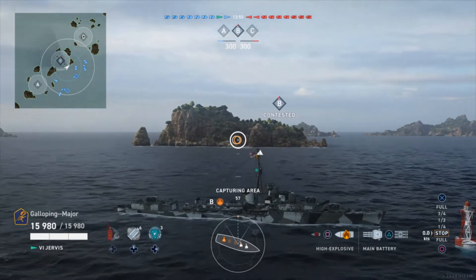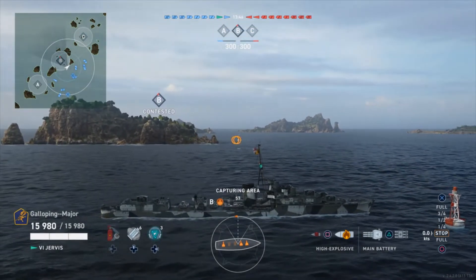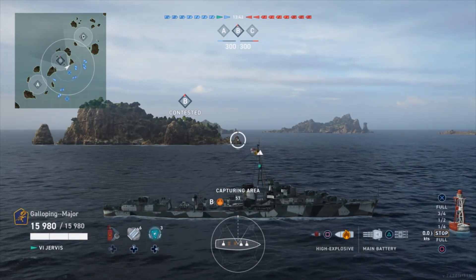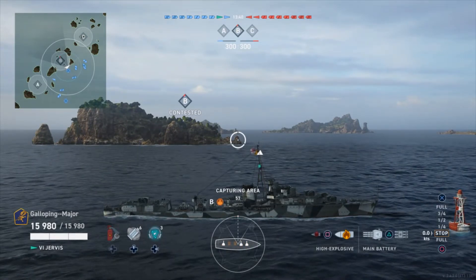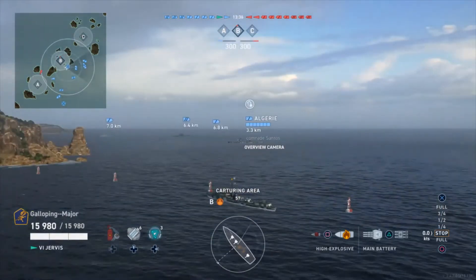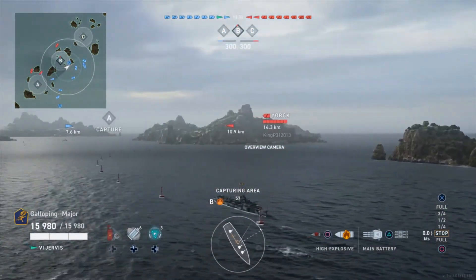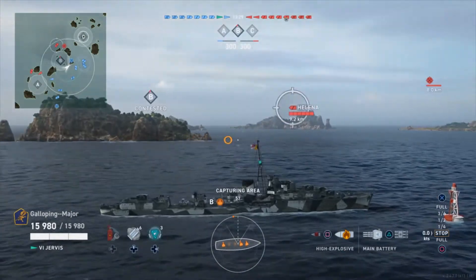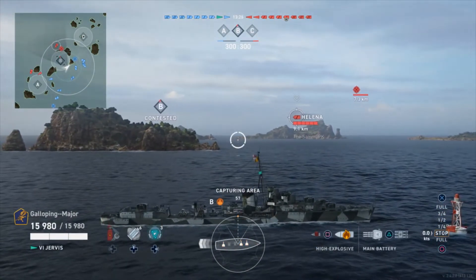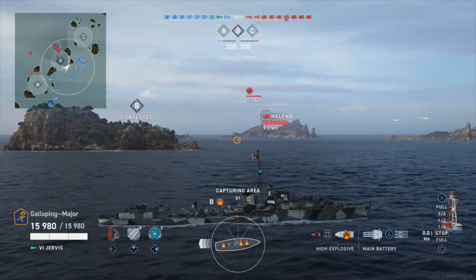I'm not located, which is a good thing, because now I know that the enemy destroyer doesn't have RDF. Therefore the enemy destroyer doesn't know exactly where I am. Enemy destroyer spotted — it's a Fubuki, which means I know I'm up against Mas. Enemy Helena has set up a position on the other side of the island but I know her sonar range is pretty poor.